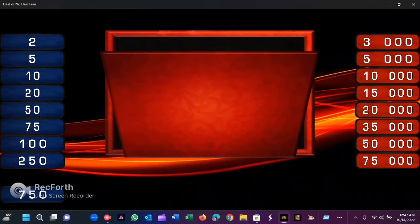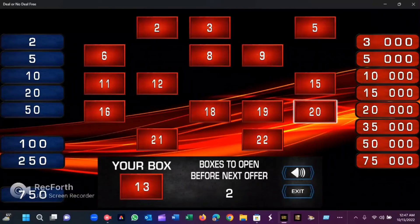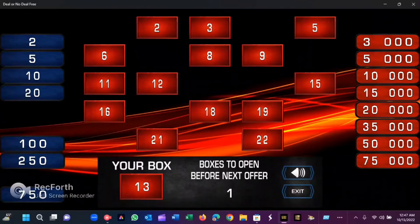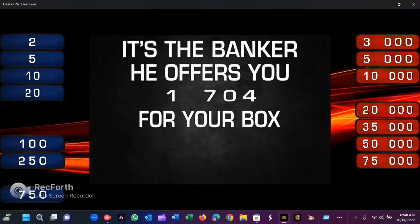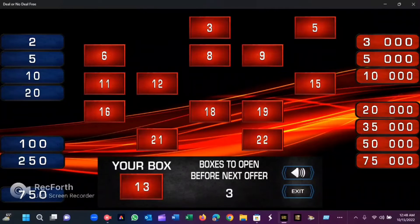Go with box number 17 — okay, good, 75 is gone. Box 20. We really need an all-blue round here. Do we get it when we open up box number two? No — $15,000 as the banker calls. The offer did go up to $2,840. Deal or no deal? No deal.